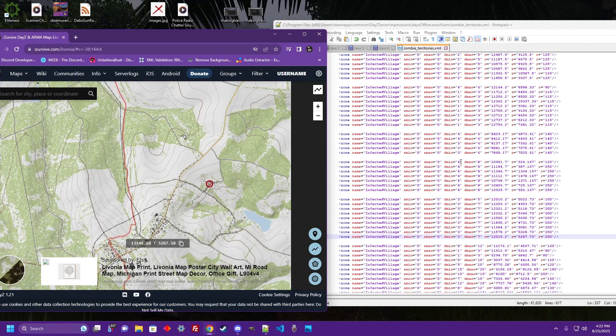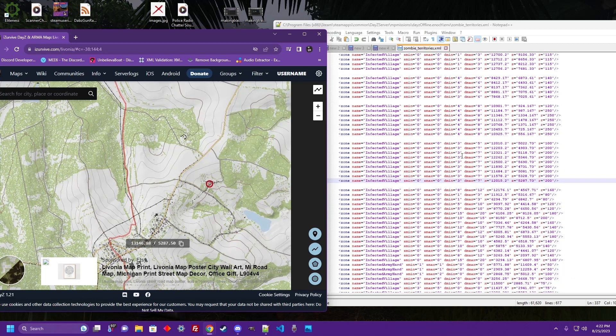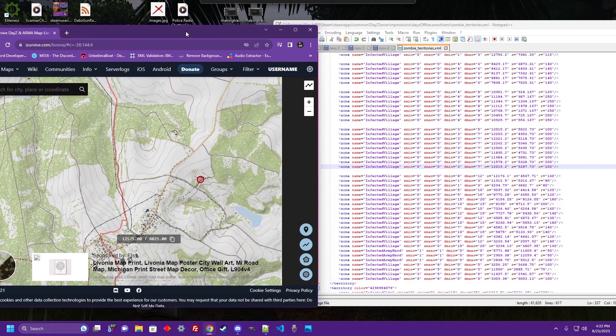I'm already midway through this particular build, but I figured it would be a good time to go ahead and demonstrate what I'm doing. It's pretty quick and efficient — it will take a while of course, since you are copying and pasting a lot of coordinates back and forth. Go ahead and open up your zombie territories file and get your iZurvive up. I like to shrink them down so I have the same little window.